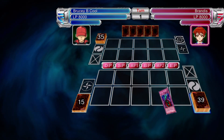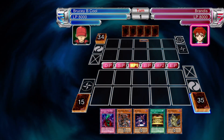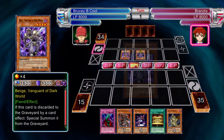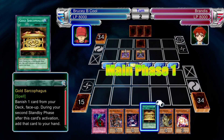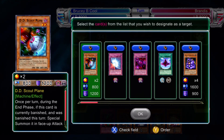Her effects include special summoning, blowing up your back row, drawing — there are quite a few things she can do. So rather than going through each individual effect, we're going to focus on her deck as a whole, and I'll show you the advantages and disadvantages as well as give you a few hints on what cards you can run.